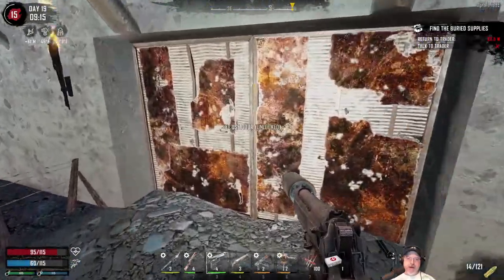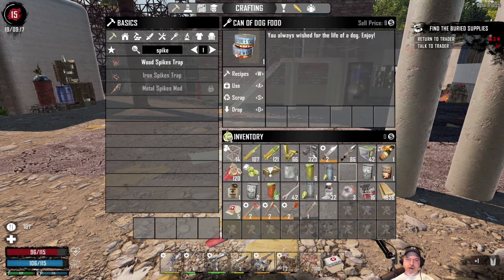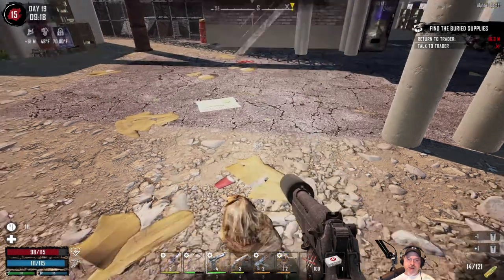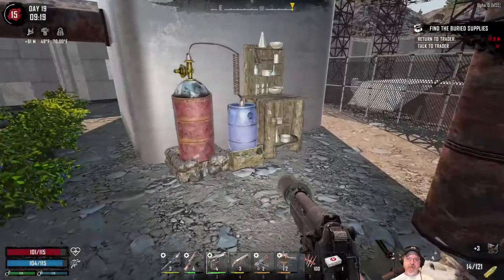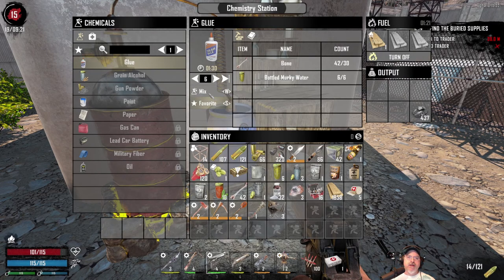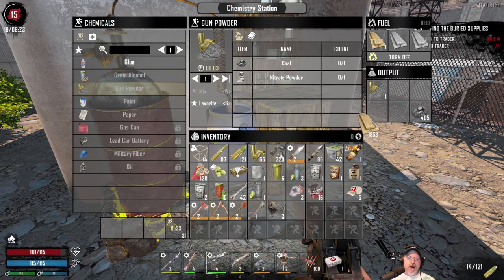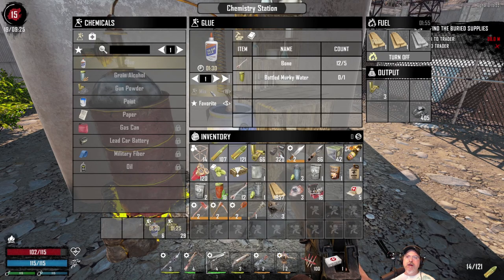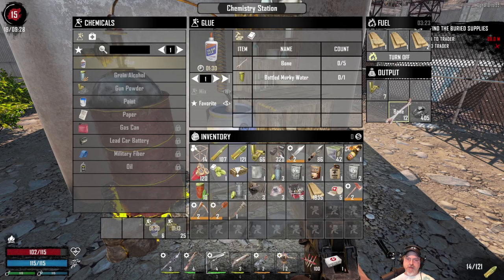Let's head in here. I'm going to eat some food because we need the stamina cap back and it'll clear a spot in inventory. Before we talk to the trader, we've got some coal and nitrate — we want to make glue too. Let's make the glue first and then we'll make however much gunpowder we can. We need about a minute and fifty seconds for that, so we're good.